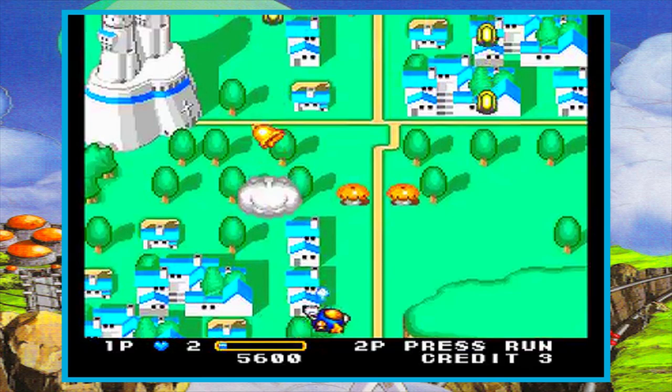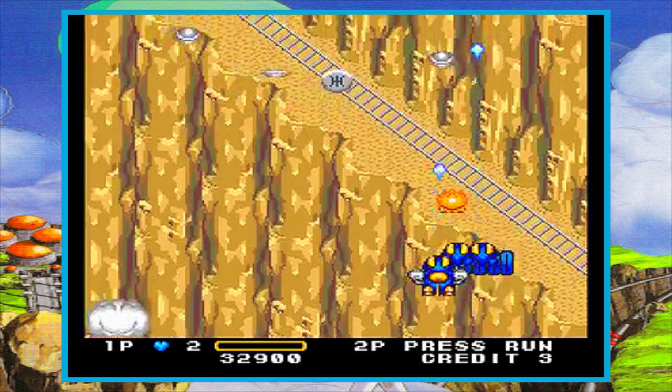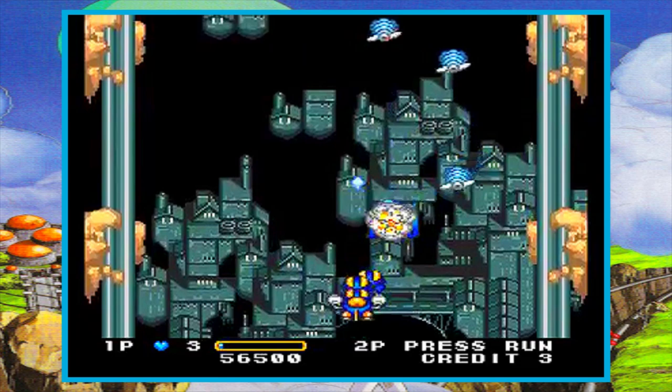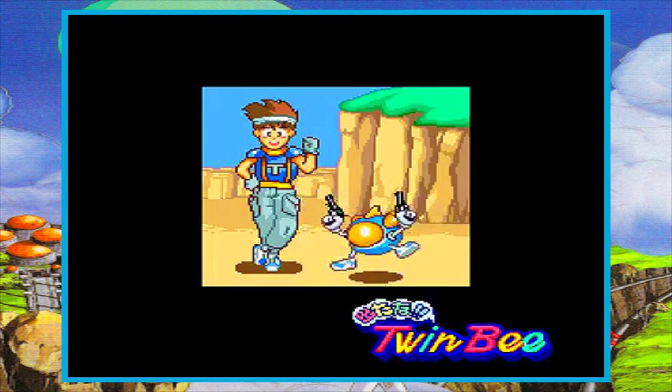It's set a few years after the events of the original game, when Twinby and Winby set out to liberate an alien planet that's under siege from an evil warlord. This game also introduces the two pilots, Light and Pastel, which I always found kind of weird to think that there are two people inside of ships that are basically alive and should be able to pilot themselves. I guess Twinby and Winby are actually sentient mech suits in that case.